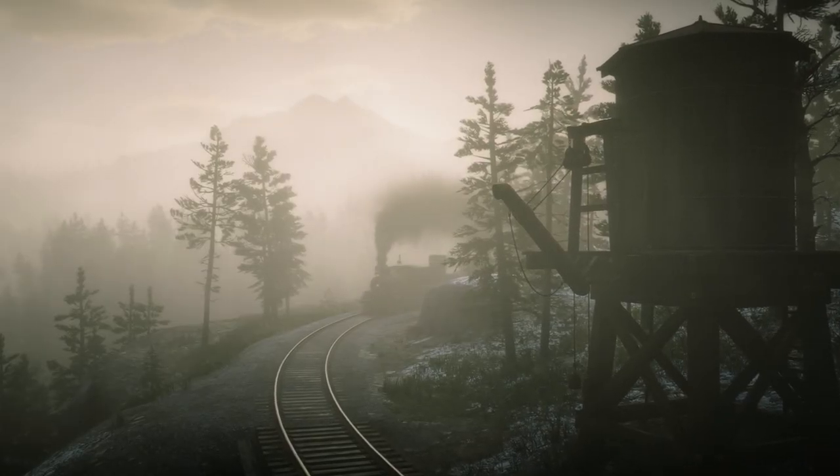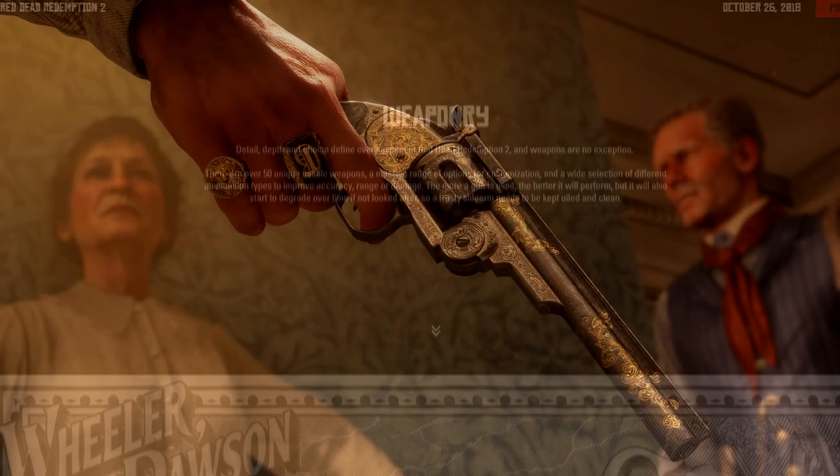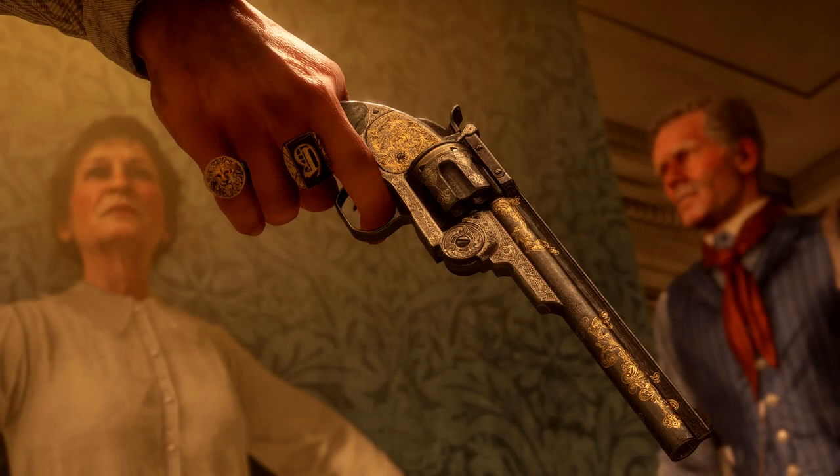The weaponry page starts off saying: detail, depth, and choice define every aspect of Red Dead Redemption 2, and weapons are no exception. There are over 50 unique usable weapons, a massive range of customization options, and a wide selection of different ammunition types to improve accuracy, range, or damage. The more a gun is used, the better it will perform, but it will also start to degrade over time if not looked after — a trusty sidearm needs to be kept oiled and clean.